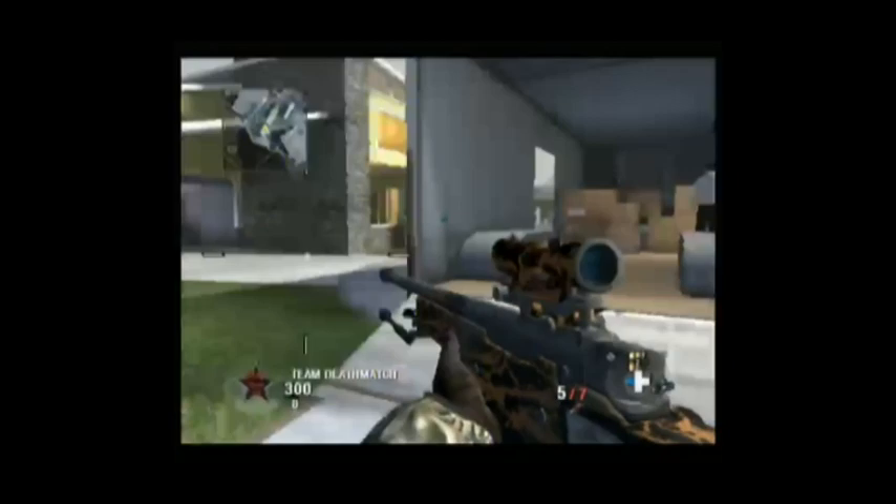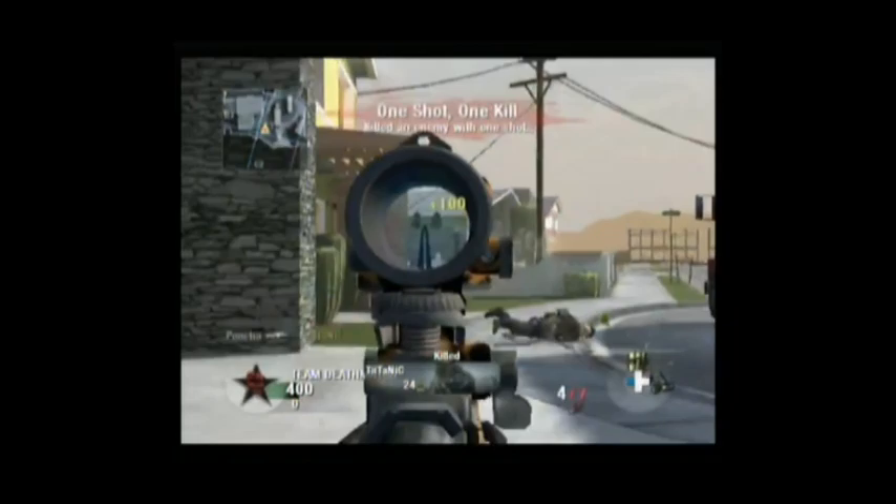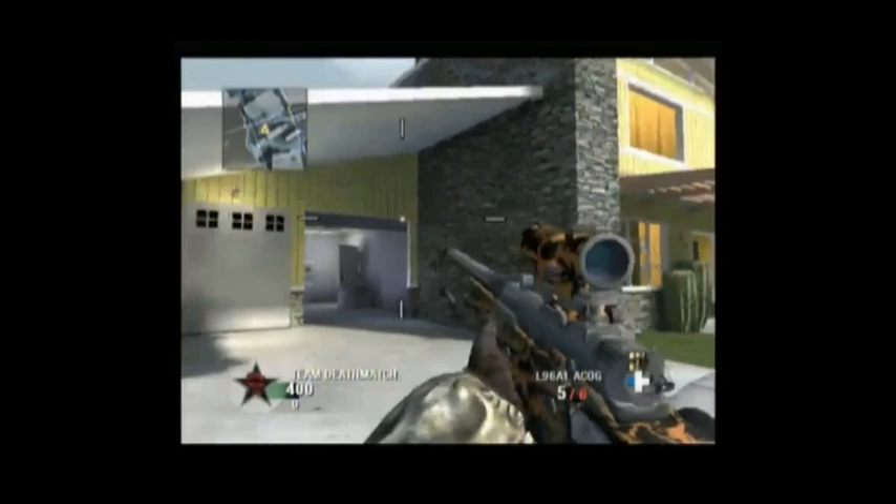So there are three options left. The first option is hardscoping, with an ACOG. It's really easy because even if you're moving you have great precision — you just have to put your reticle on the guy and shoot and you will get the kill.